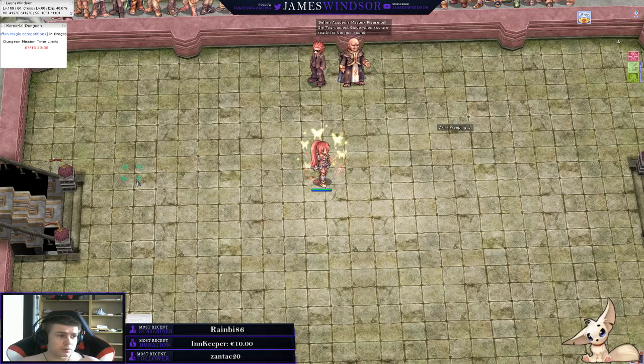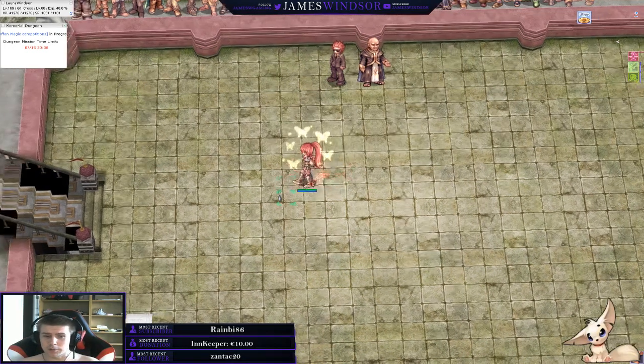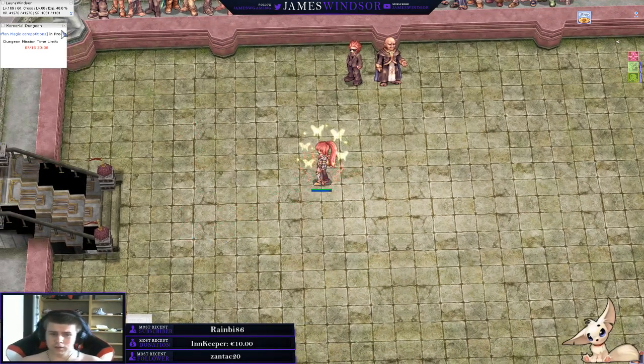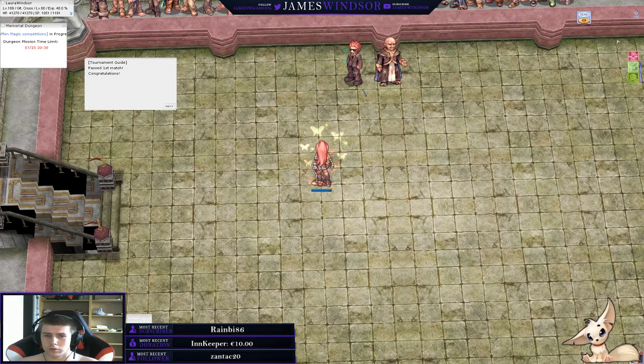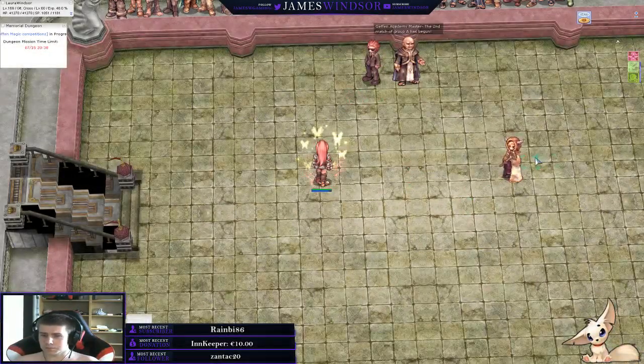This first guy is the warm-up — he only has around 100k health and he's basically an introduction. You get one coin for defeating him. He does fire spells if you don't kill him instantly, so a fire armor is ideal for the first round.